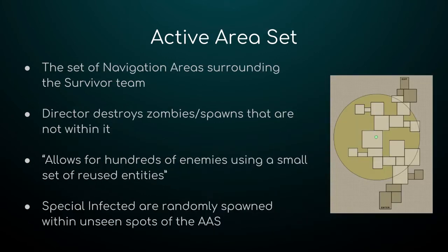The other main thing the AI Director uses for spawning is called the Active Area Set — a big circle around the survivors that tells the AI Director what part of the map is currently active and where to spawn zombies because that's where the players are right now. If the survivors get split up, the Active Area Set can also be split up. As survivors move through the map and leave living zombies behind them, the AI Director can slay those zombies to open up slots to spawn new active zombies in the Active Area Set.